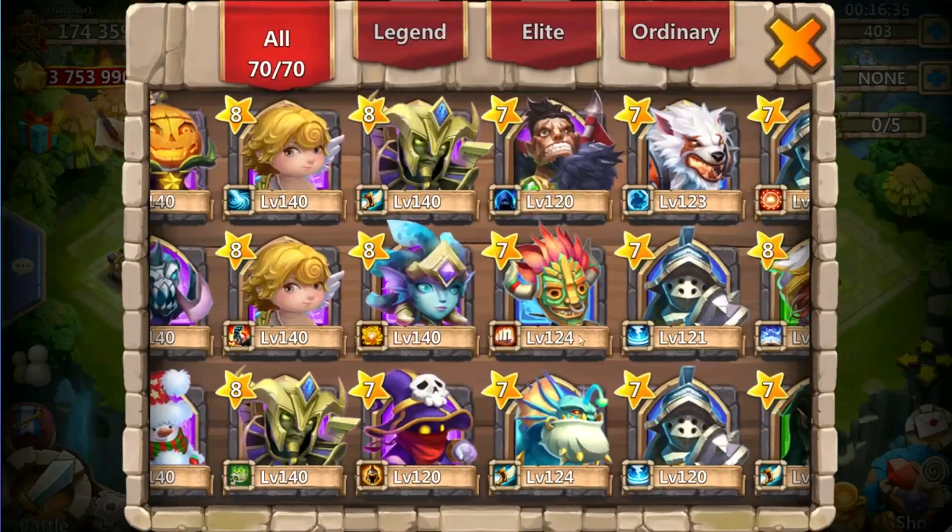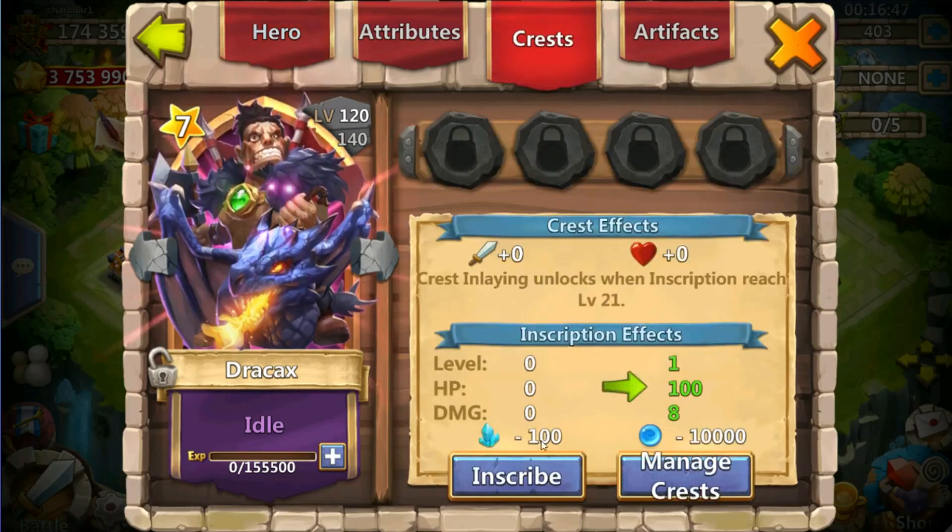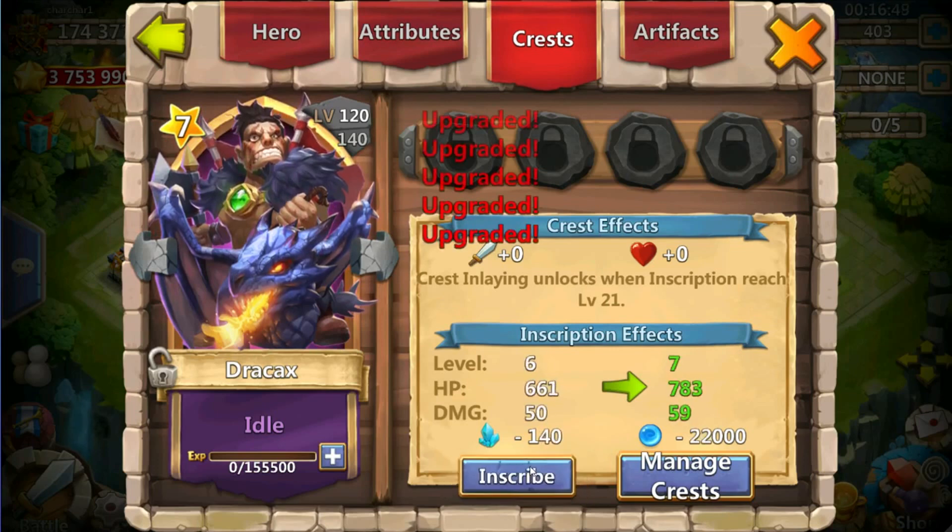Now it's time to work on inscriptions. We're at 174,000 might, so just now from level 1 to 120 and from 1 of 10 to 3 of 10 gave me about a thousand might. But inscription is really where all the might is at, so that's what we're hoping raises our might a ton.